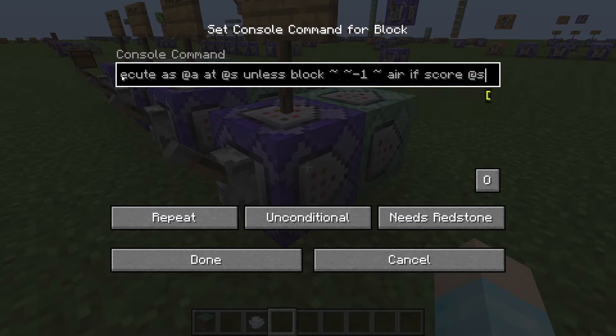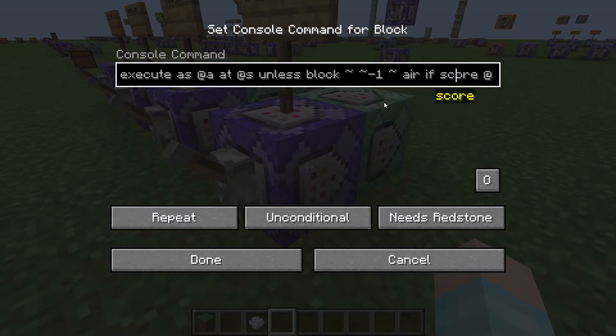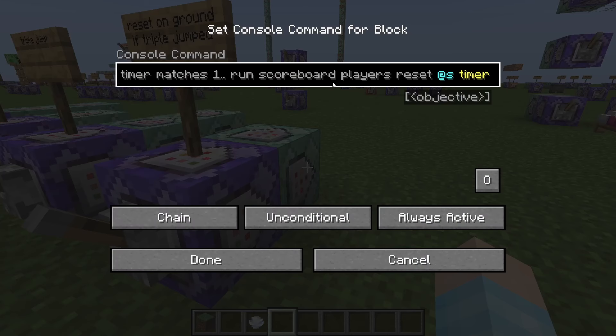And then we want to quickly check if we're on the ground. We check if the jump matches, and then we reset the jump and we also reset the timer. Nothing too complicated.